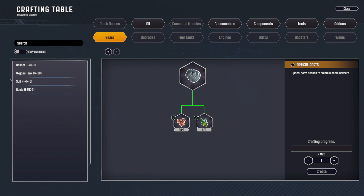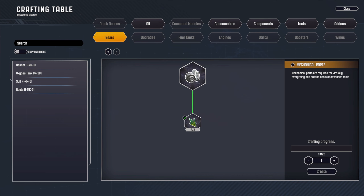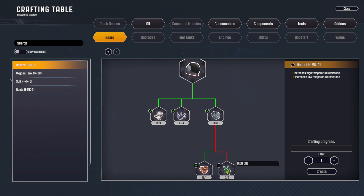We need one more plating - let's make one. For the oxygen tank we need mechanical parts, three of them, so let's do three. Alright, we have our helmet - we can make it, but we need more iron ore.